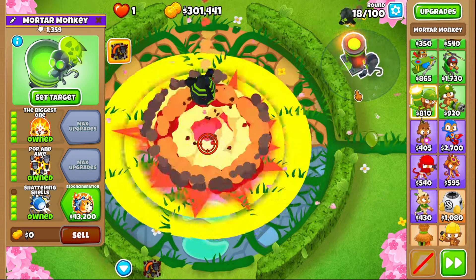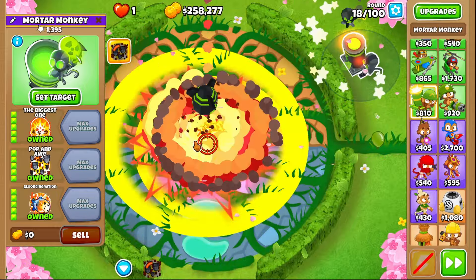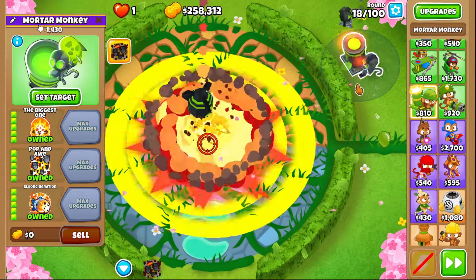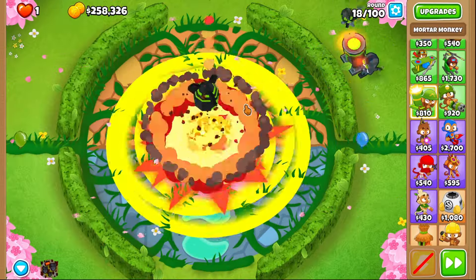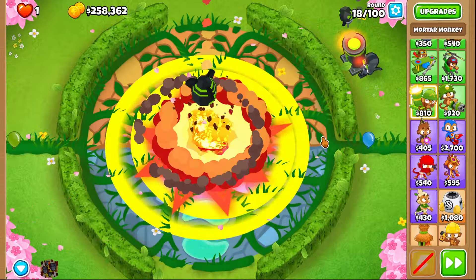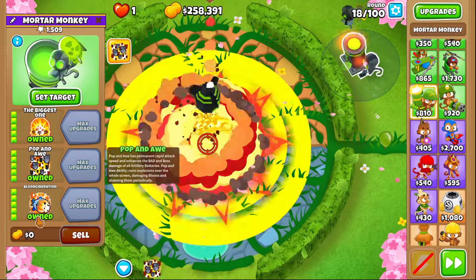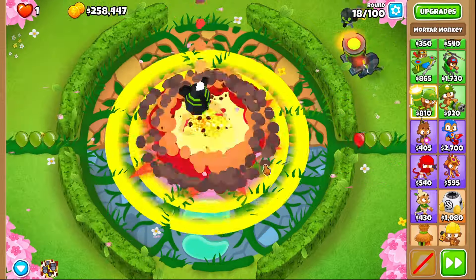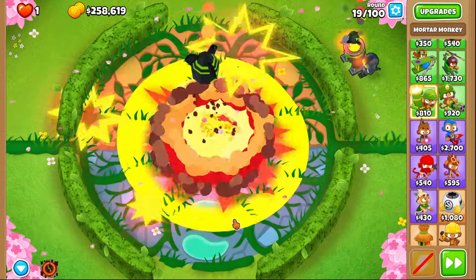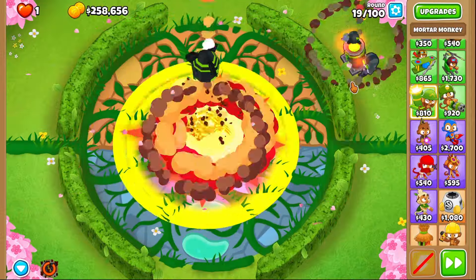Pop and Awe — oh my god. And the Blooncineration. Oh boy. This is definitely going to make it pretty far because it fills up the whole circle perfectly. This is a ton of rapid-fire Biggest One and Blooncineration, which is awesome. I wonder what the ability does — I wonder if it's different. No, okay, it's still popping up. I'll just speed it up until things get kind of rough.